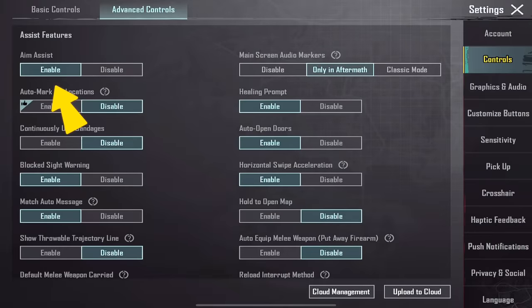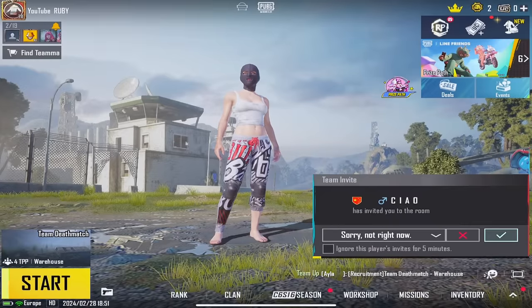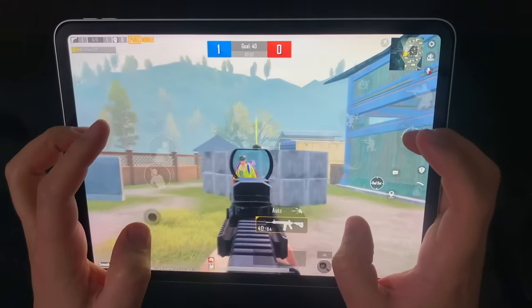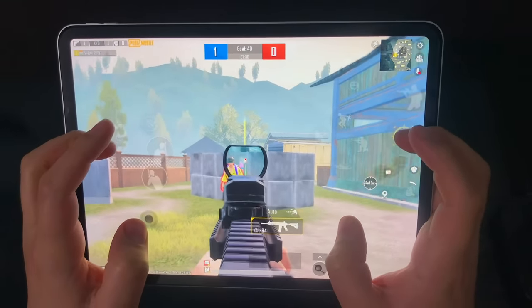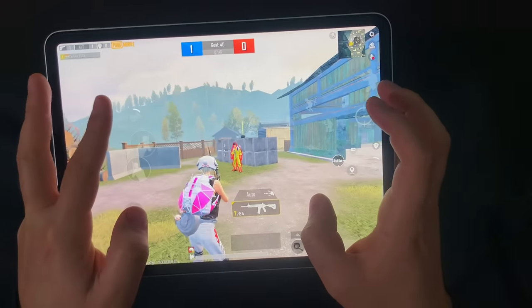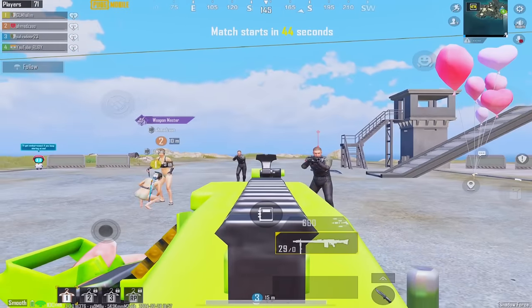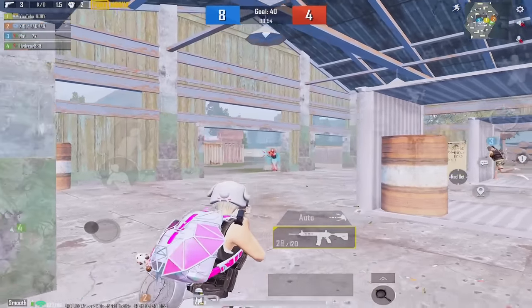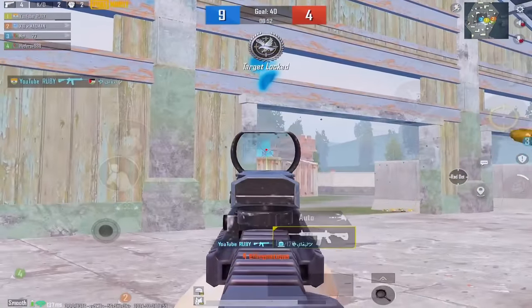Enable aim assist. Just remember, aim assist won't work in custom rooms like 1v1 TDM. However, it works like a charm in regular matches, so don't let anyone trick you into keeping it turned off.